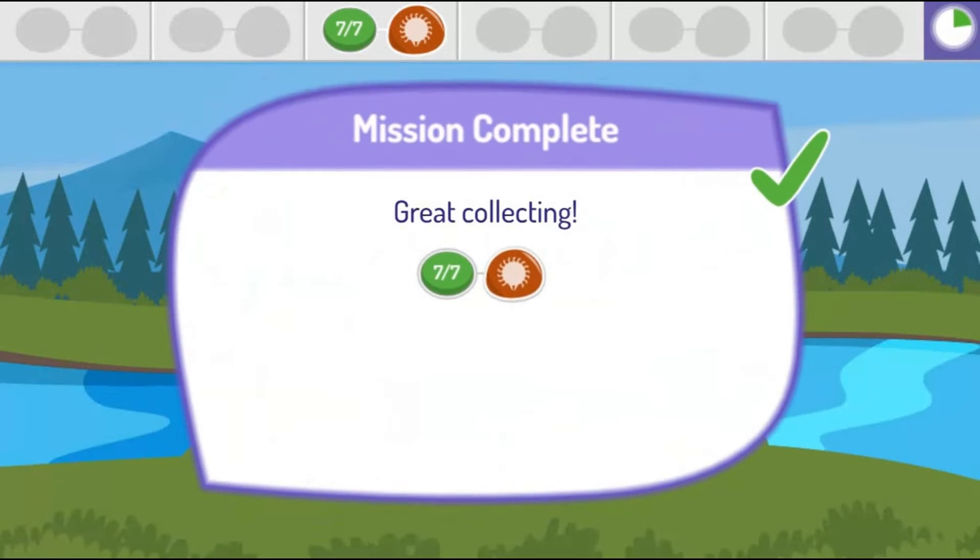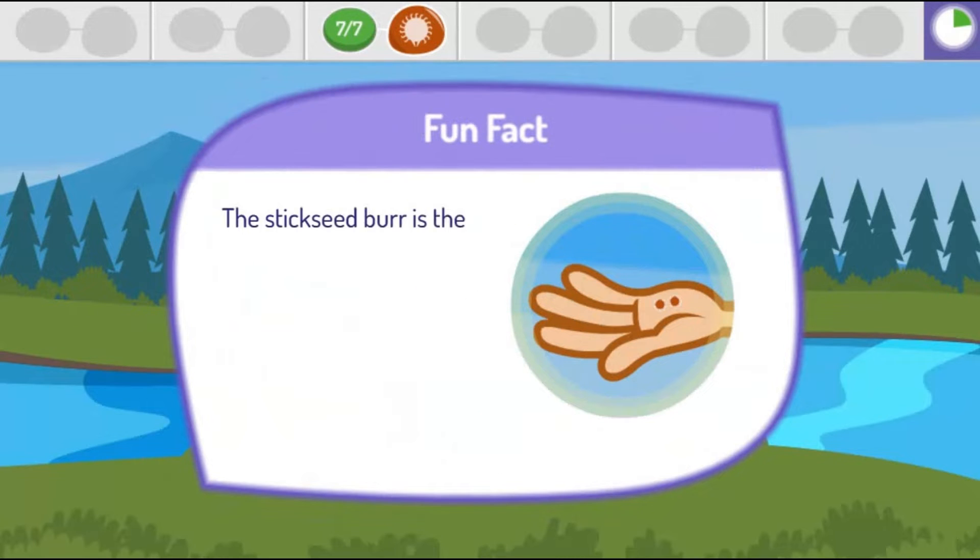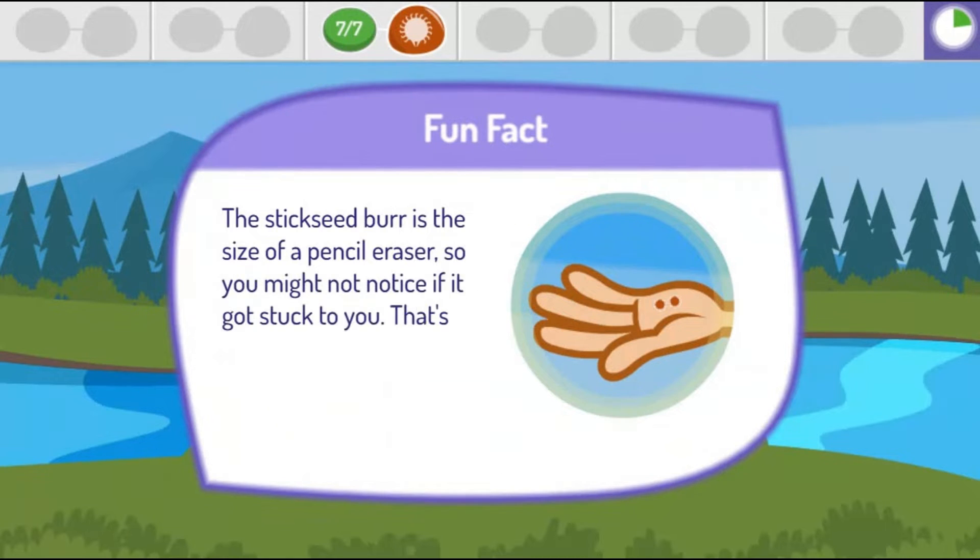Great collecting! The stick seed burr is the size of a pencil eraser, so you might not notice if it got stuck to you. That's how its seeds get to new places to grow.